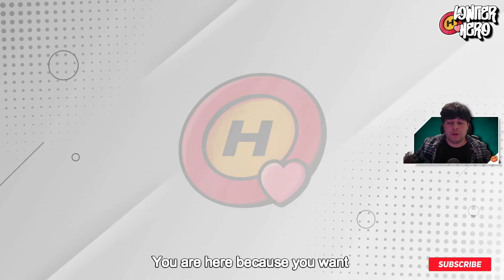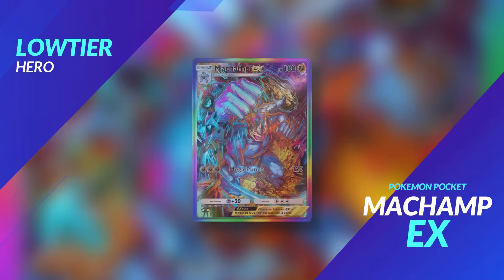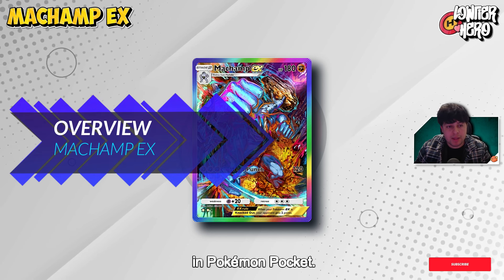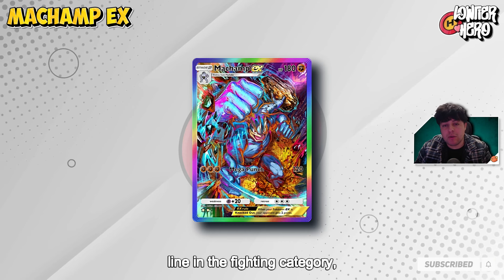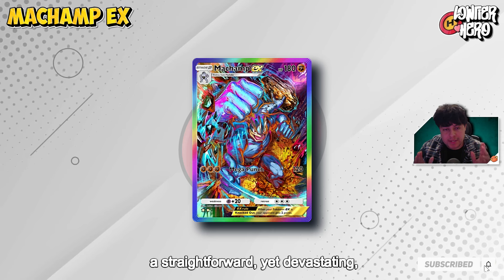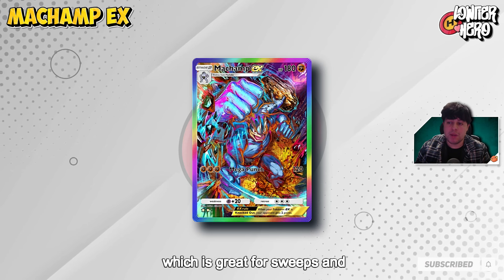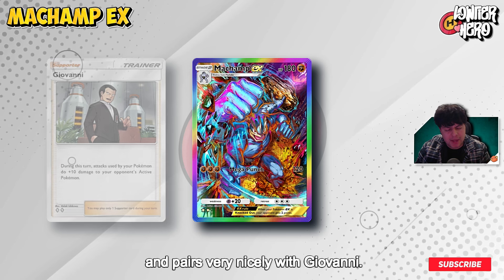Welcome to the channel. You are here because you want to build a consistent and hopefully meta-contending Machamp EX deck. Machamp EX stands as an undeniable, very powerful fighting type Pokemon in Pokemon Pocket. As the only stage 3 evolution line in the fighting category, it has an impressive 180 HP and a straightforward yet devastating Mega Punch attack, which deals a solid 120 damage — great for sweeps, catching people off guard, and it pairs very nicely with Giovanni.